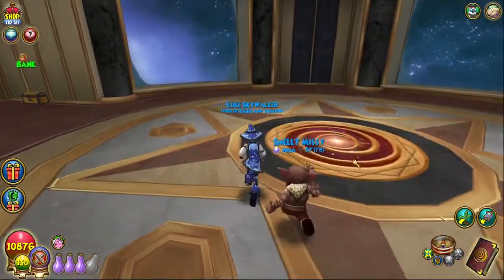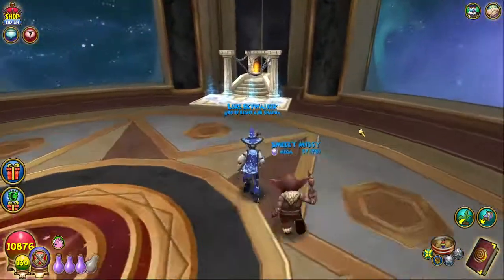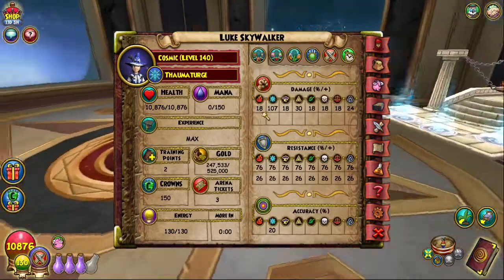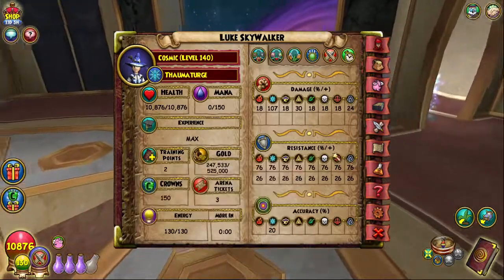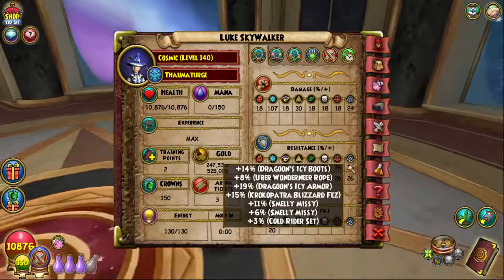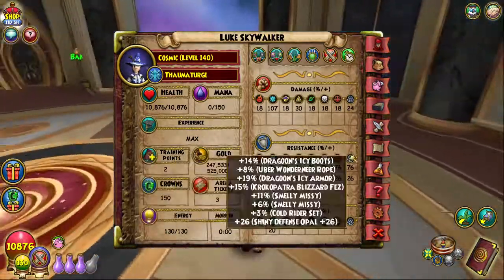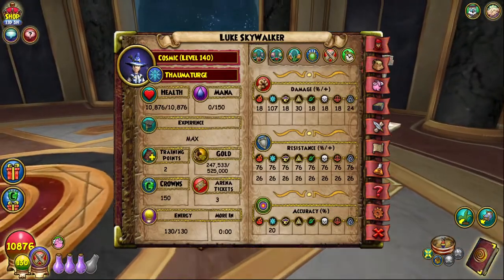Thank you guys for watching this video — quick video. I'm probably not going to do PvP much because I just don't really feel like it, but I just wanted to show you what the power of ice can do right now with the stats. It's pretty broken. When resist rating comes out as a flat base thing, this definitely won't be as powerful. So if you ever do this setup, enjoy it while you can. I'll see you guys later — peace.